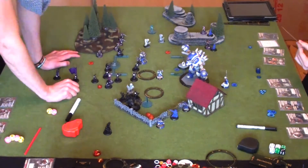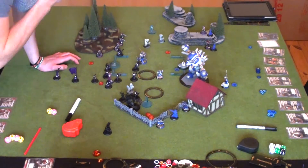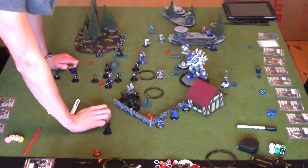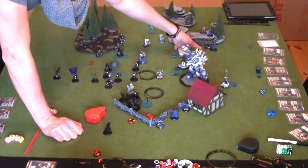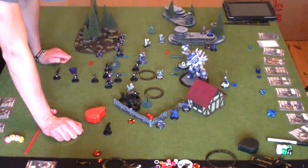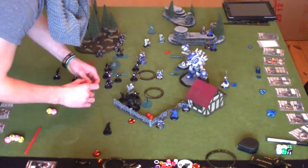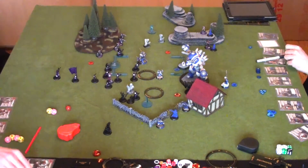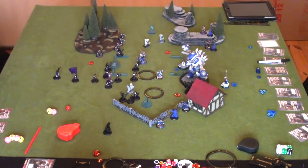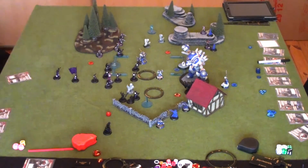That's a crazy amount of damage. With four focus from the bond, the Stormwall had about 60 boxes and Beast took out all but five — the last little bit done by the Widowmakers. It was Sorscha's feat combined with four focus on Beast 09. Just crazy.